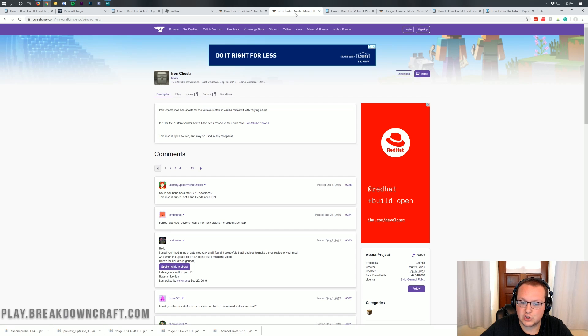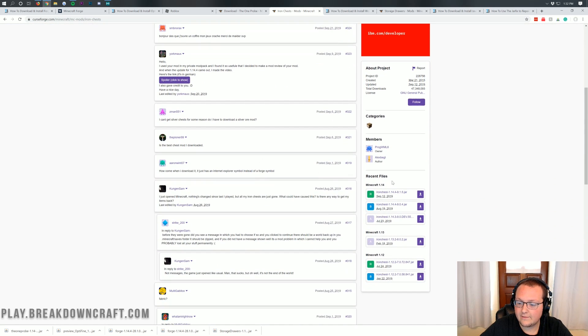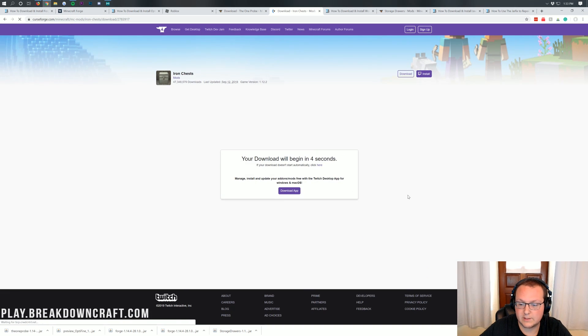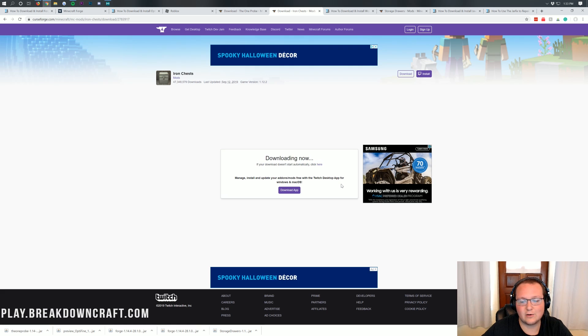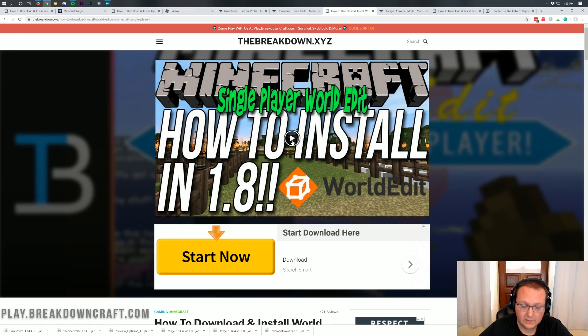Now we want to download Iron Chest. Iron Chest is also a really cool mod that adds iron chests to Minecraft. As you can see on the right-hand side under Recent Files, we do have Minecraft 1.14, and Iron Chest 1.14.4, meaning it's compatible with 1.14.4 Forge. Click that purple Download button, wait five seconds, and it will download.